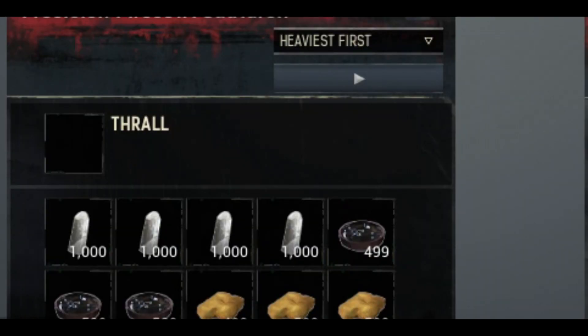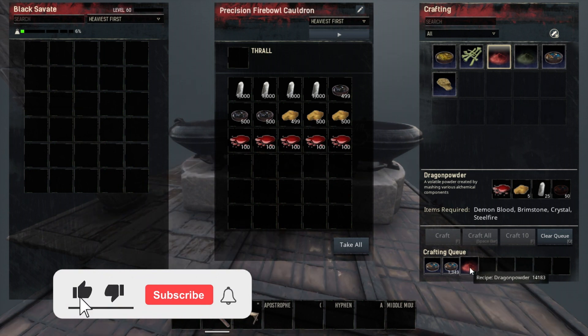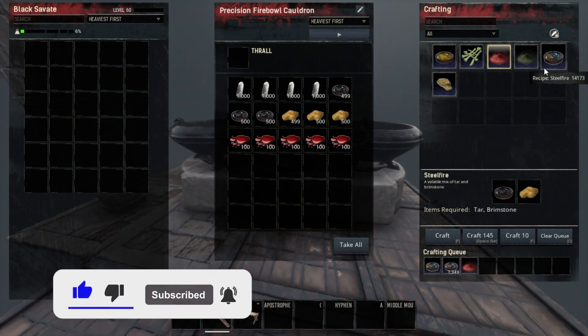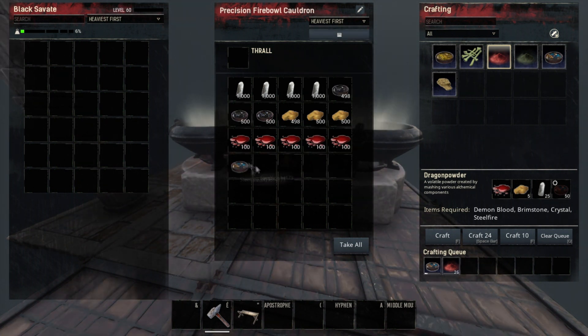First thing you'll need to do is put your bench on pause, then click on Craft All. Cancel the last order, click on Craft 1, then Craft 1 of the item you want to dupe, then Craft All again, and cancel the item you want to dupe.